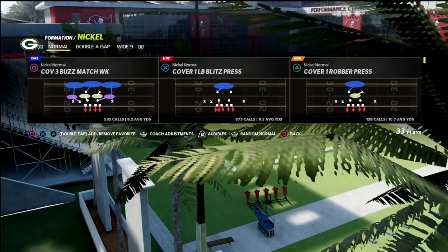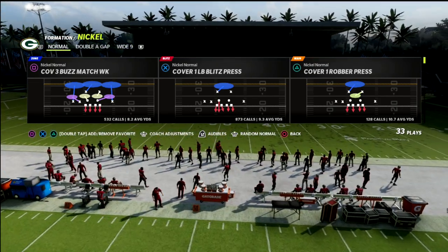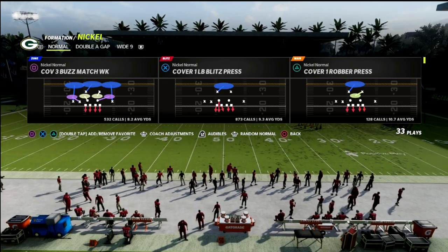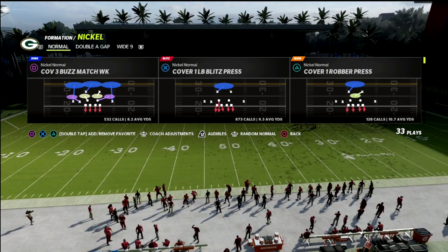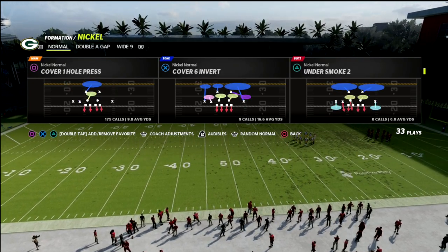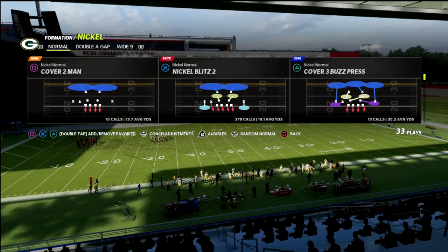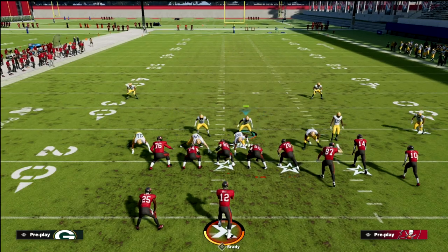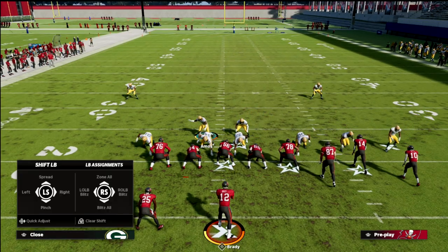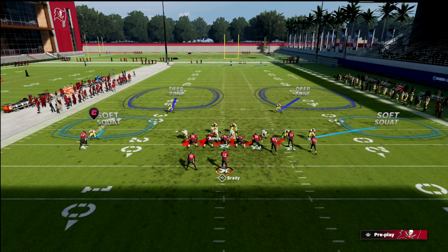This is primarily for formations like Y Trips Weak, U Trips, Shotgun Doubles HB Weak — when the tight end is on one side and the running back is on the other. In my opinion this is the best way to get pressure. The play comes out of Nickel Normal in San Francisco's playbook, and we're going over Nickel Blitz 2.